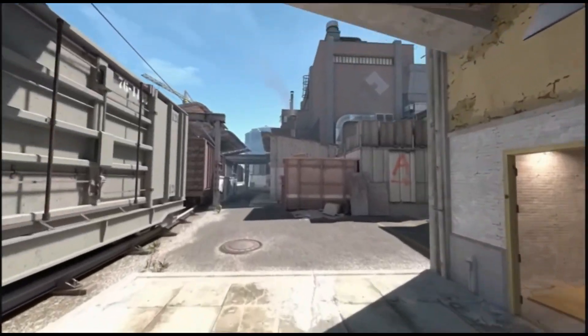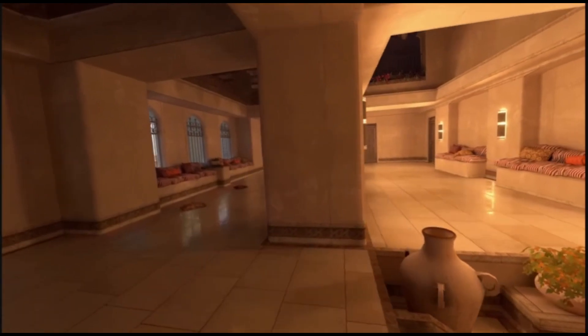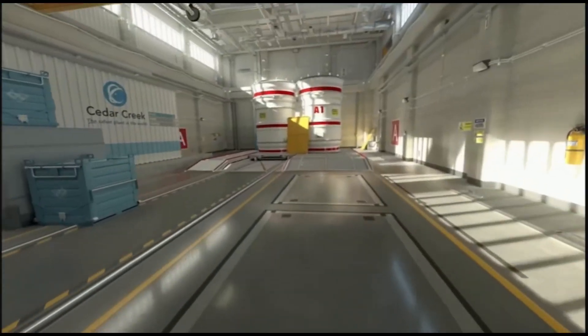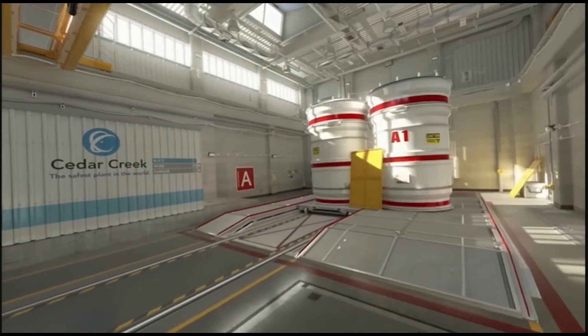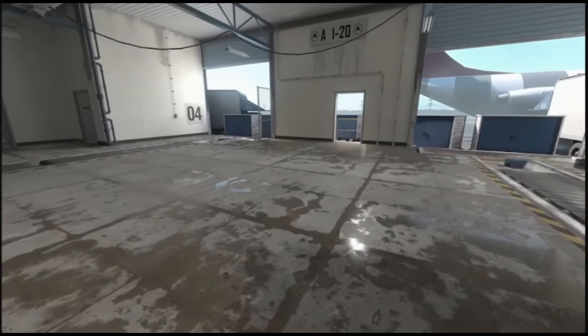These have improvements to lighting and character read, but otherwise haven't been changed. Next, we have upgrades — maps that use new Source 2 lighting, including a physically-based rendering system that produces realistic materials, lighting, and reflections.